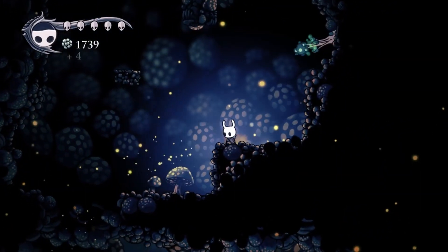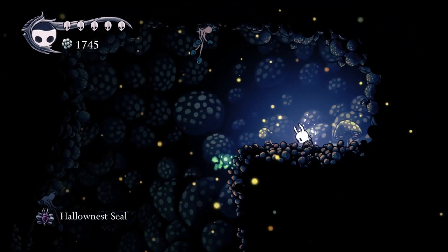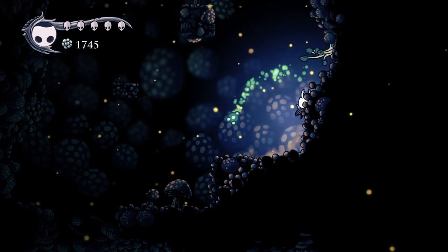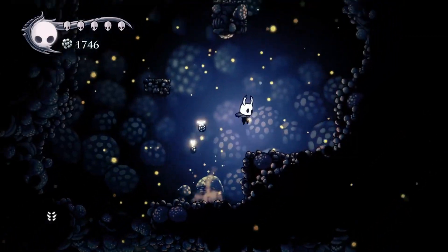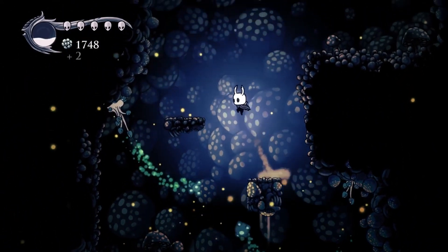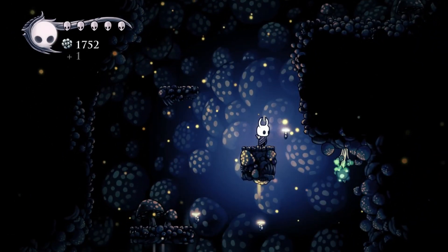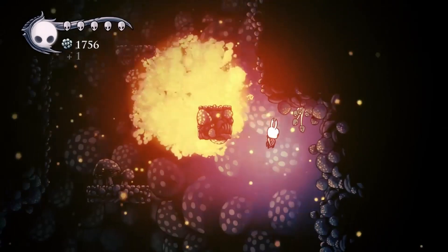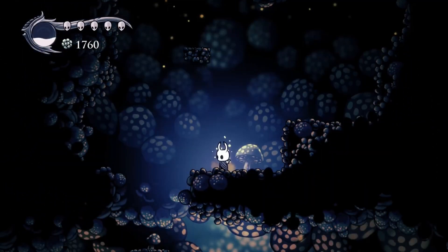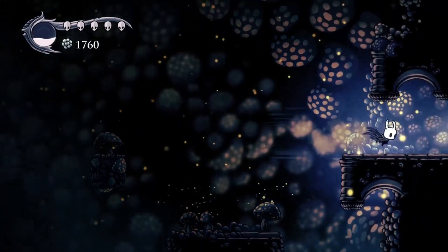These guys shoot explosive spores which do two damage - orange explosions like that will always do two damage. I could run away but I do want to beat them. These guys are pretty susceptible to spells. If you can lure those guys' spores back into themselves and cause them to explode right next to them, the explosion is strong enough to kill those enemies in one hit - that's a nifty way of beating them.